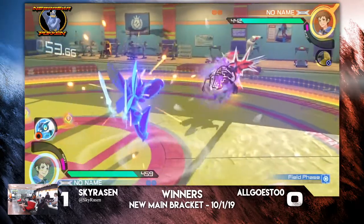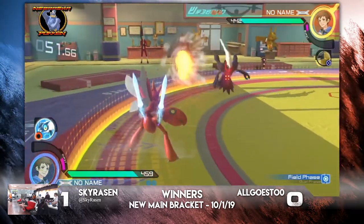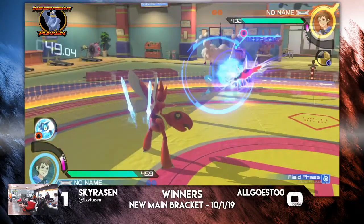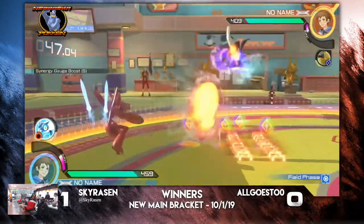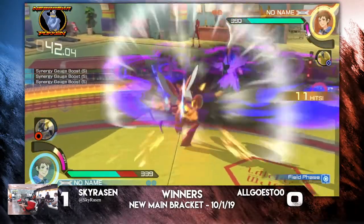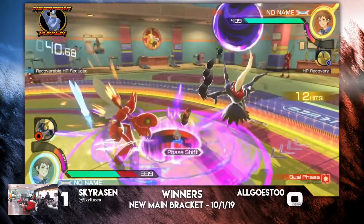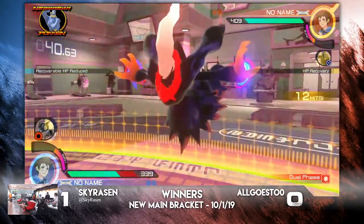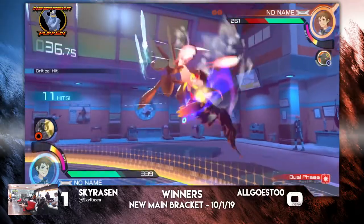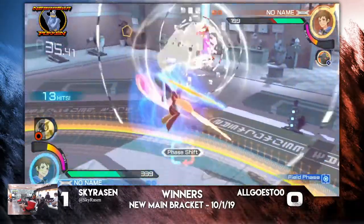The only problem is you can only have two traps out on the field at a time. After you set the third one, the first one you put down goes away. So say you do sidewire into forward wire — if you do another sidewire, that first sidewire will go away. We got the staples, that was easy. Nice! Nice Dark Pulse there — buy zero — giving him a free phase change into Bad Dreams Rising, or just Nightmare Mode.